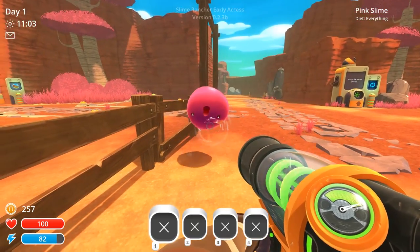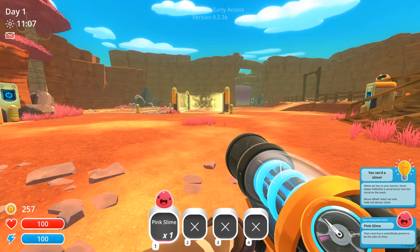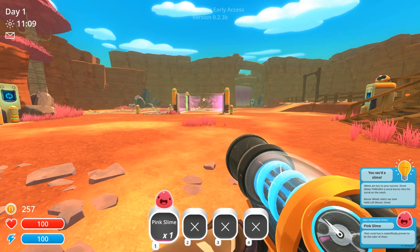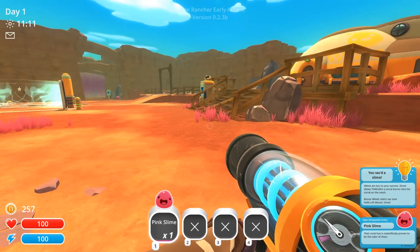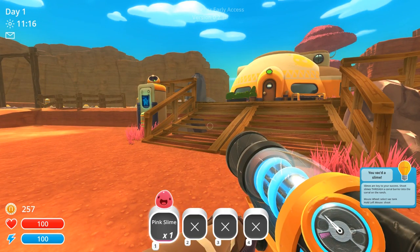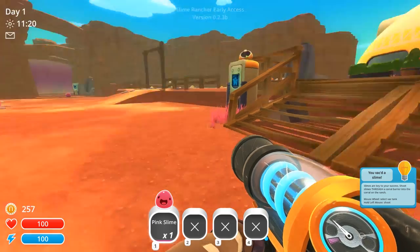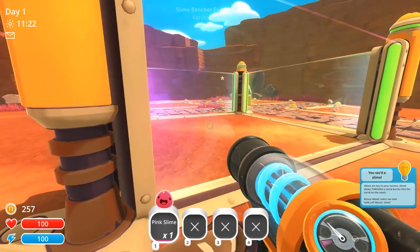So what happens if I vacuum a slime? Pink slime! Their coral hue is scientifically proven to be the colour of cheer. Slimes are key to your success. Shoot slimes through a coral barrier into the coral on the ranch.